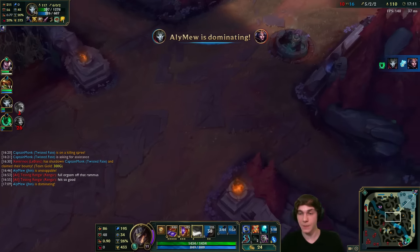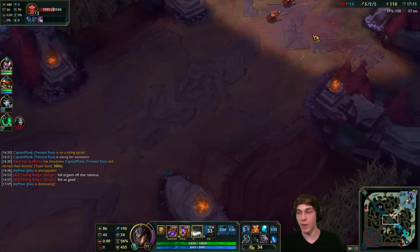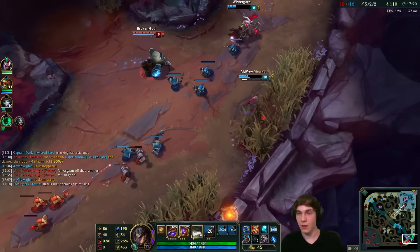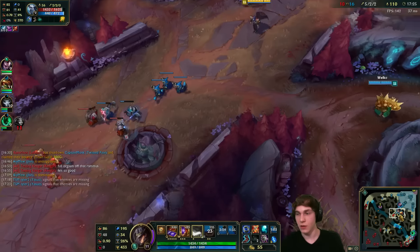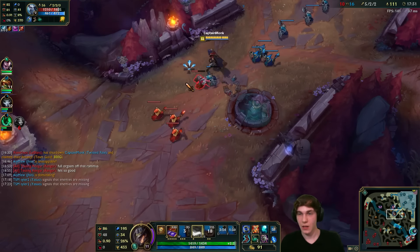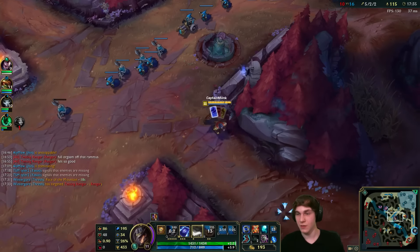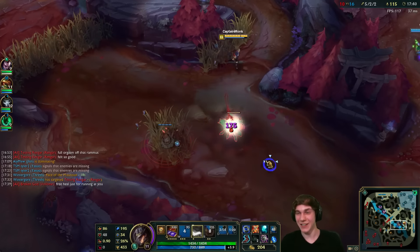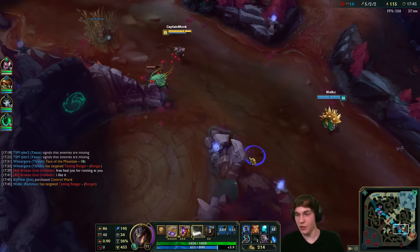Picked up the items for Luden's Echo and heading back to mid lane. I need to be pressuring this tower — it would open up the map so much for us. Volibear's there — I wonder if they can outplay this. With this extra AP I should be able to one-shot the back minions now. That is so great — I love the way the cards look with the Blood Moon skin.